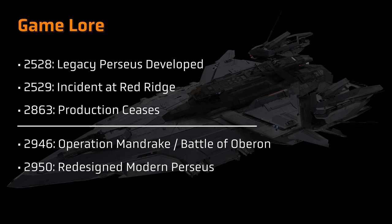Production of that Perseus finished in 2863, but it remained in service with the UEE Navy. During Operation Mandrake at the Battle of Oberon, Admiral Bishop is said to have personally witnessed an ageing Perseus holding its own against the Vanduul forces, resulting in a request to modernise the Perseus with a view to putting it back into production again. This redesigned version arrived in 2950, including for civilian use through the Militia Mobilisation Initiative.